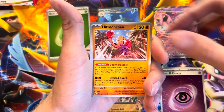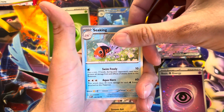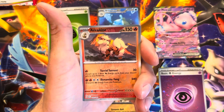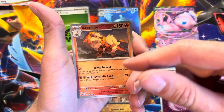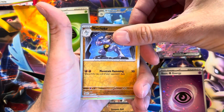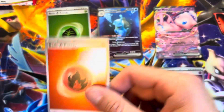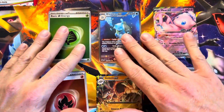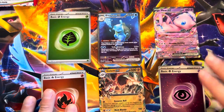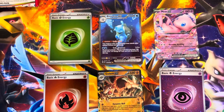Did you know they have god packs in these where you can pull all the evolutions of one of the original three? Like this one would be a Charmander, the next one a Charmeleon, and the Charizard — for instance, if it were a god pack. Hey, another holo energy! That was a very, very good six-pack bundle — thanks for watching!